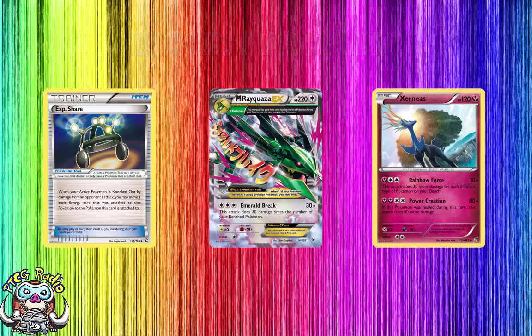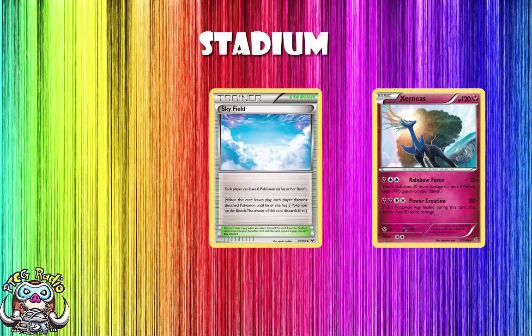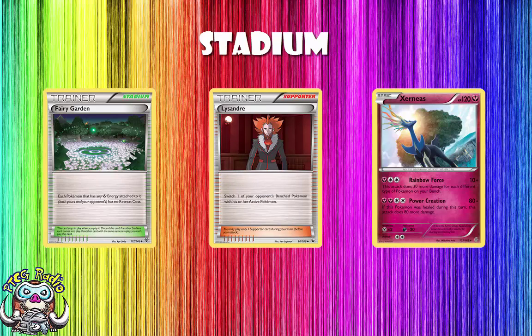In terms of Stadium, you can play Skyfield here — it certainly helps to give you the bench space you need. But I would probably be a bigger fan of Fairy Garden. I think one of the problems with this deck could be if your opponent uses Lysander to pull up something like a Volcanion EX and you can't get it out of the active — Fairy Garden really helps with that. Now, this is not the only way to play the deck. You could play far more of these dual-type Pokemon and actually attack with them, using Xerneas as one of many attackers — but I think that makes the deck far less consistent and very matchup-based.